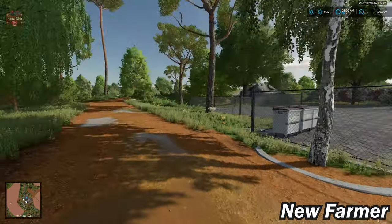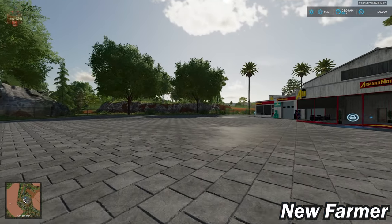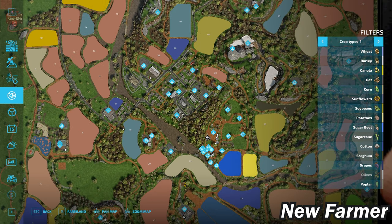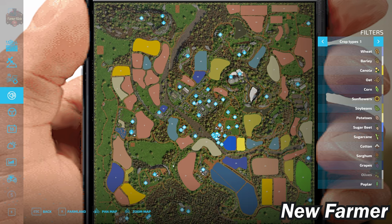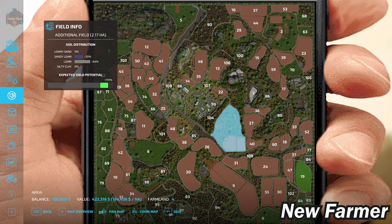When you load in for the very first time, you start up here kind of at the vehicle shop. Let's go ahead and take a look at the PDA and see where we are. Here we are at our starting location, just right beside field 21 and south of field 22. Our main starting farm is located right across the river at Farmland ID 4.